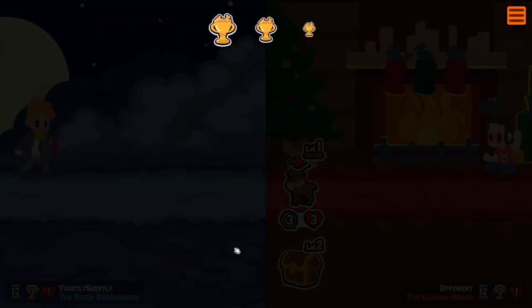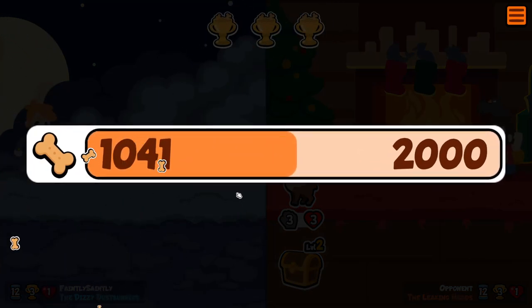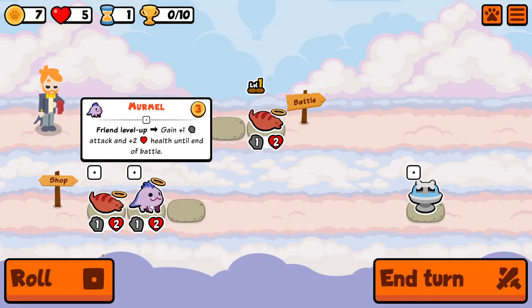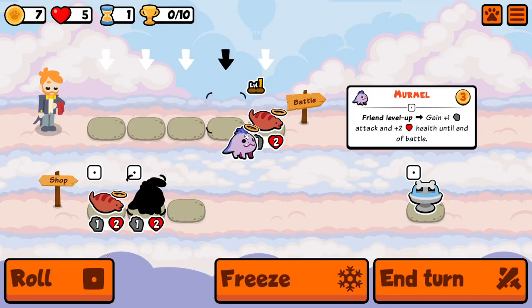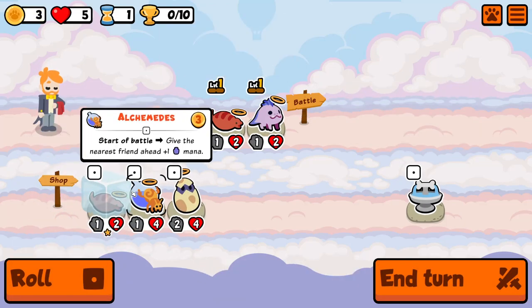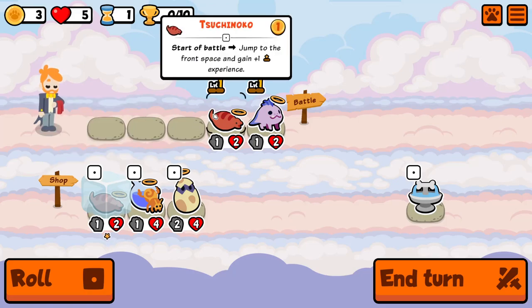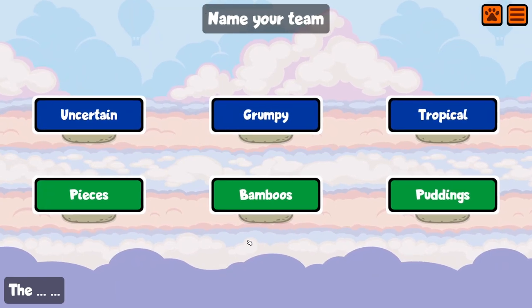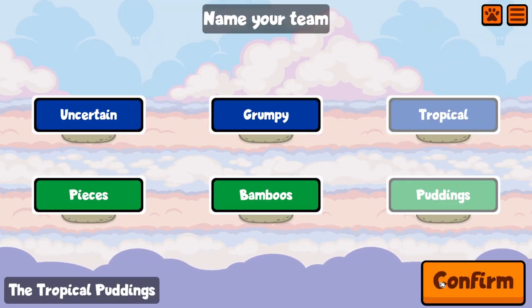It was close - I mean, I felt like that was working. Just by the time we had it set up, we had two lives left and it was too late. Levels up - game plus one attack plus two health. Okay. What if we do this - we'll be the tropical puddings.